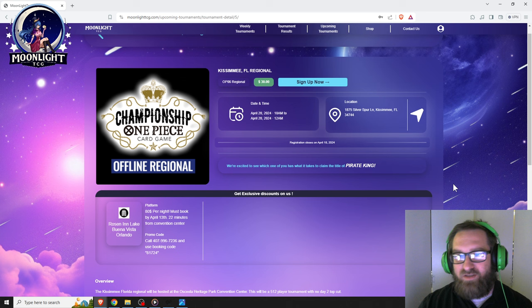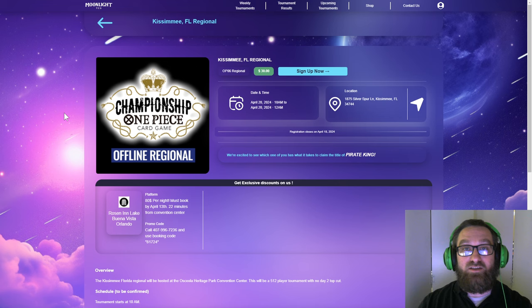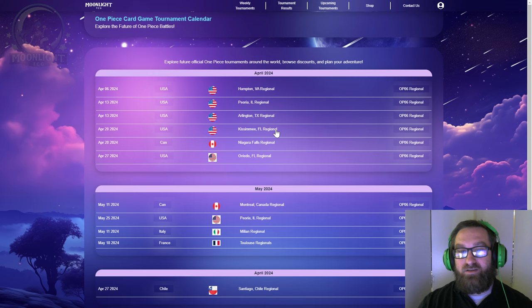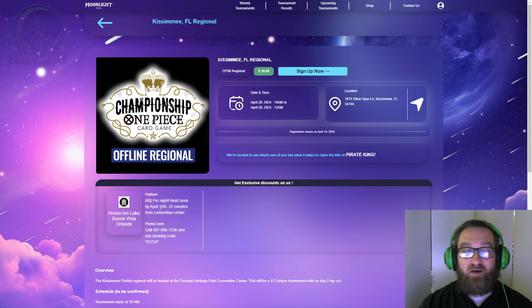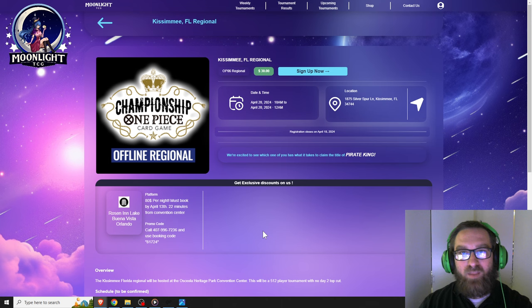Real quick before we get started — anyone planning on going to the Kissimmee Regional, if you haven't worked out your accommodations yet, there's a pretty solid deal over at MoonlightTCG.com. Go to upcoming tournaments and find Kissimmee, coming up on April 20th — that's the one I'll be going to. There's an exclusive discount for an $80-per-night hotel, about 20 minutes from the convention center. You'll need an Uber or a car. You have to book by April 13th, and I'm recording this on April 10th, so heads up. Hope to see you there!